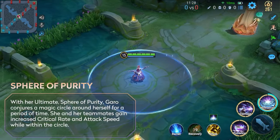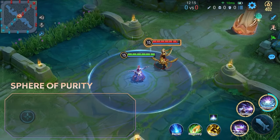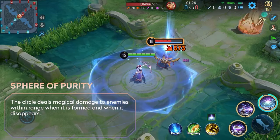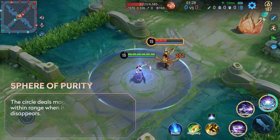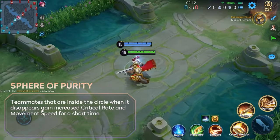Her ultimate is a crucial enhancement skill. She can inflict crowd control by forming the magic circle or making it disappear. Forming the circle deals area damage and enhances her attack speed and critical rate. Making it disappear deals further area damage and enhances teammates' critical rate and movement speed.